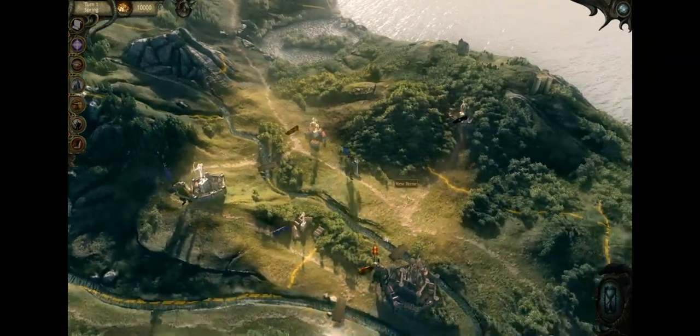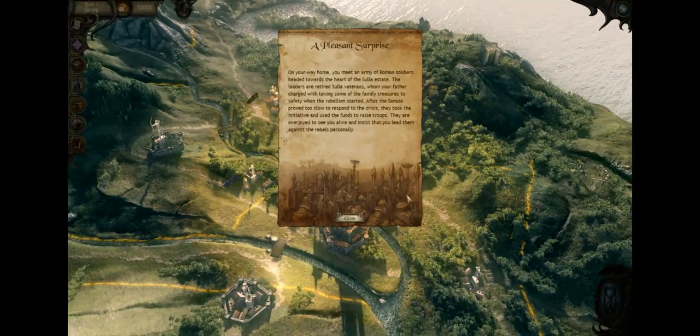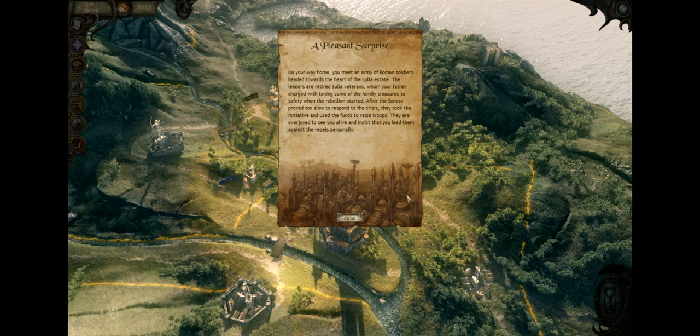So there we go, the story up to this point. On your way home, you meet an army of Roman soldiers headed towards the heart of the Sula Estate. The leaders are retired Sula veterans whom your father charged with taking family treasures to safety when the rebellion started. After the Senate proved too slow to respond to the crisis, they took the initiative and used the funds to raise troops. They are overjoyed to see you alive and insist that you lead them.